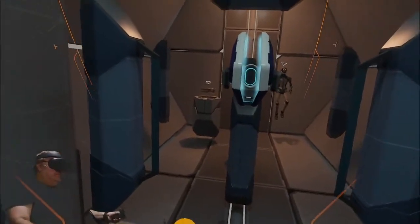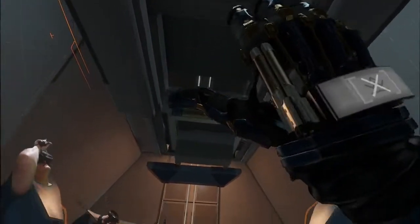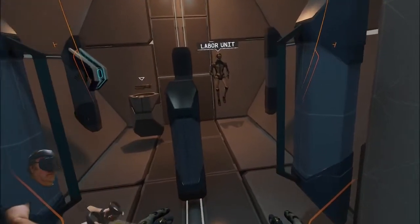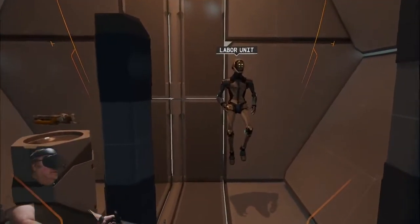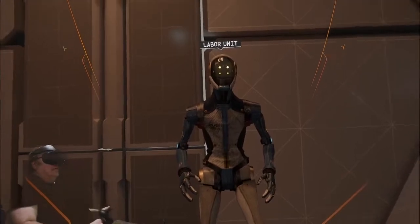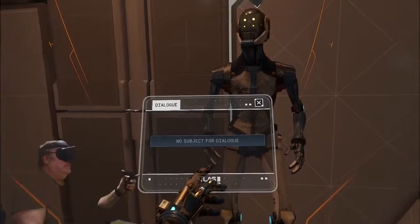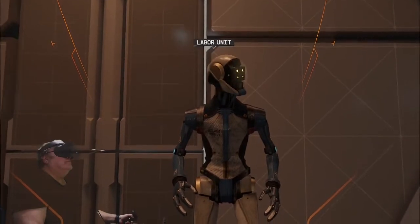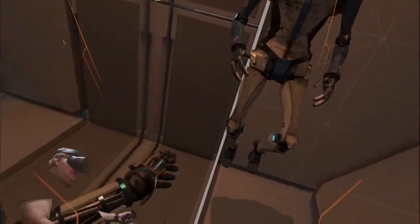Acknowledged, I'm ready to proceed. Understood, continuing calibration. Now exit the activation pod and move into the room ahead. Hello, labor unit. You can also initiate conversations at points of interest throughout the world. If you look at certain people or objects while close to them, their name will appear and an icon will indicate that you can use the dialogue button. Now start a conversation with the labor unit and speak about the fury transport model in this room. I guess that's similar to my model.